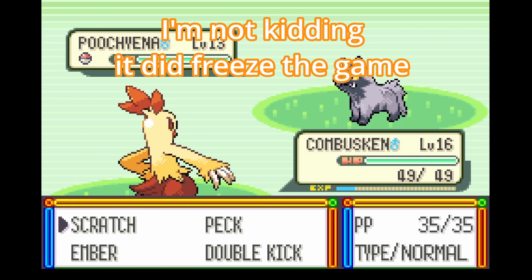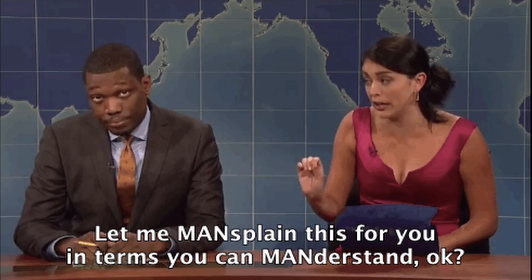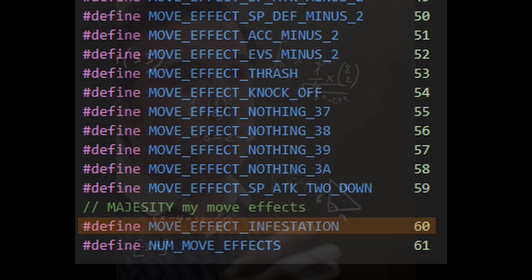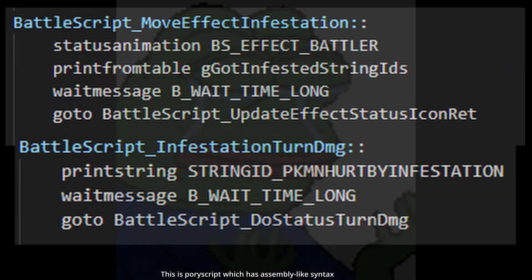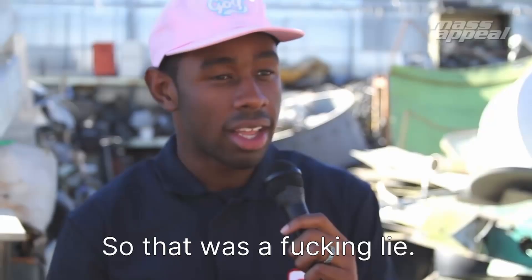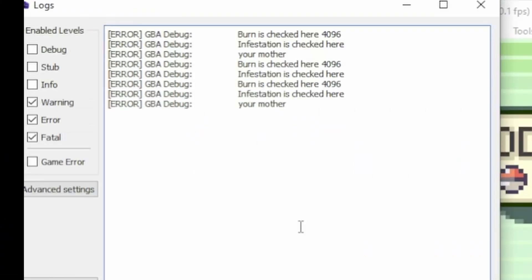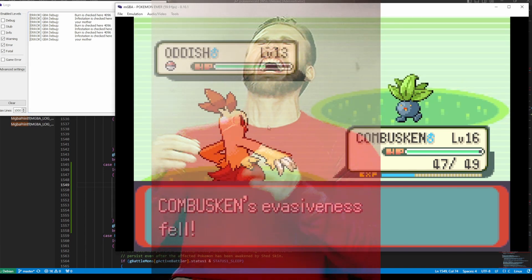Freeze the game. So, how do I add a status effect to the game? In the simplest possible terms: add the Infestation effect to the list of battle effects, set the effect of the attack Scratch to this Infestation effect, add the Infestation effect to the list of move effects, make the move effect Infestation have a status effect which causes the status condition Infestation, then you have to do a bunch of random stuff to register the new status. Oh yeah, and remember how I said we were exclusively going to be programming in C and avoiding assembly? Well, that was a lie. The very important debug statement — your mother — is actually what solved the error. There was a memory overflow error due to something being too large. Removing 'your mother' from the code fixed that.